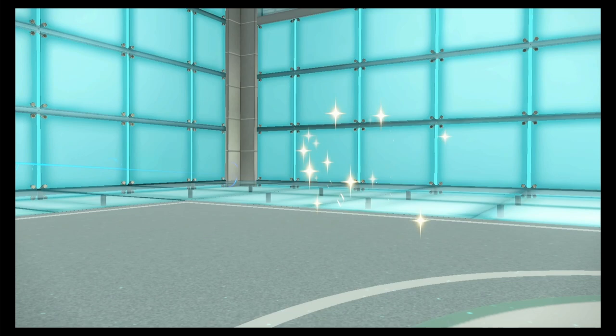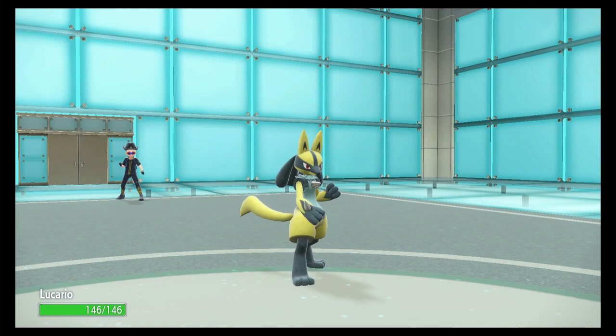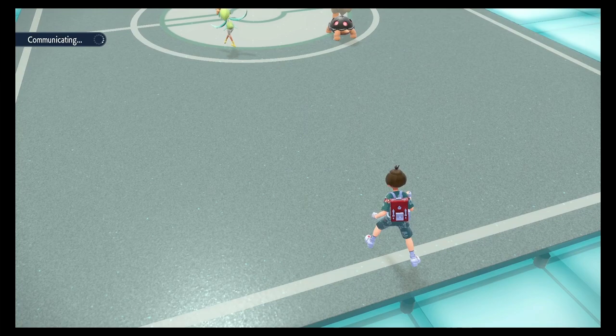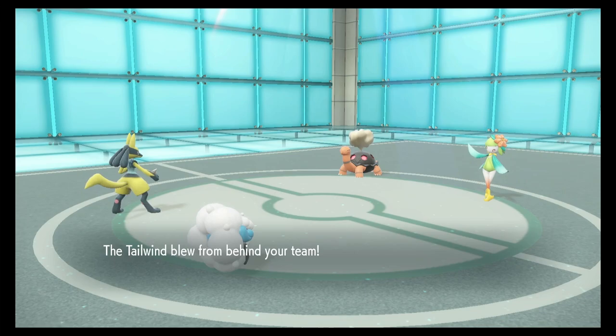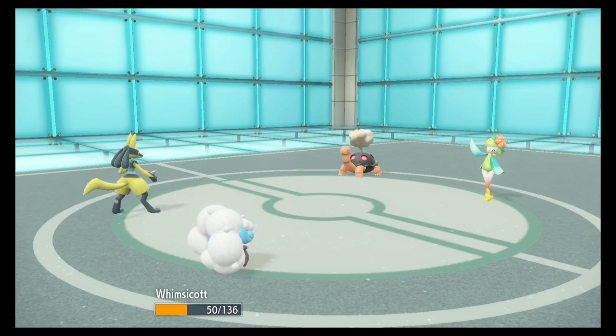Good call. I need to get this Drought out of the way. I'm going to set up Tailwind and Detect with Lucario, then use Beat Up and close combat. Detect goes up, Tailwind goes up. Ice Spinner on Whimsicott — doesn't activate Focus Sash. Heat Wave though — that's going to kill the Whimsicott. No Beat Up, no Justified activated on Lucario this match. This is not good.